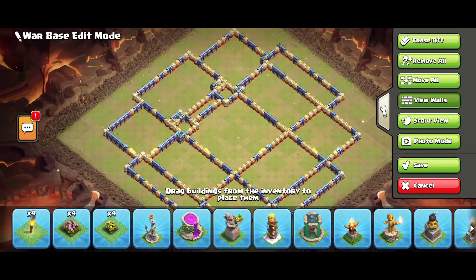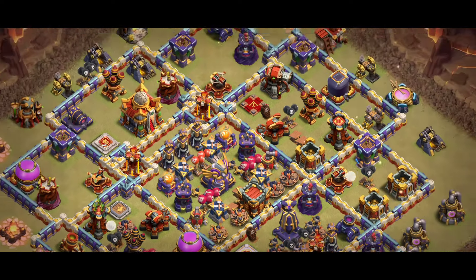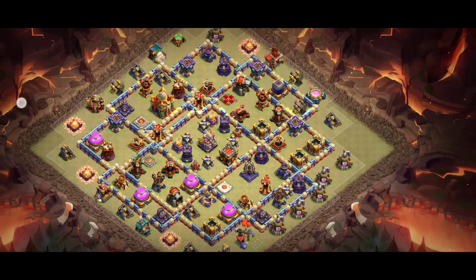Base number four — the especially key area of this base is the middle, with two Spell Towers and two Single Infernos. There are also multiple Infernos you can see, and you can use this base in Legend League as well as in the world.